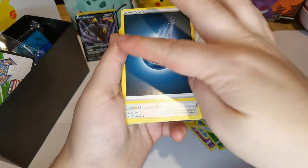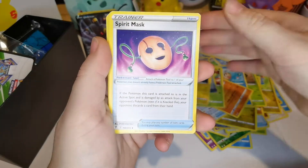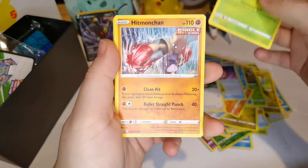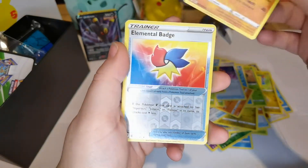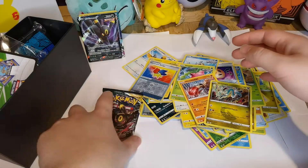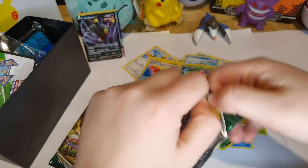Dark Energy — oh, look at that, it's like they knew me. Galvantula. Lanturn. Spiritomb. Dino. Hitmonchan again. Reverse holo of Elemental Badge. And Urshifu again. I've got two more — I'm going to go for the Umbreon, because, you know, Umbreon's quite good.